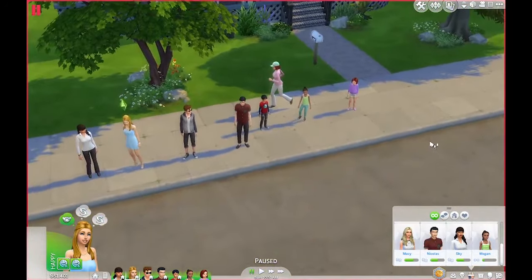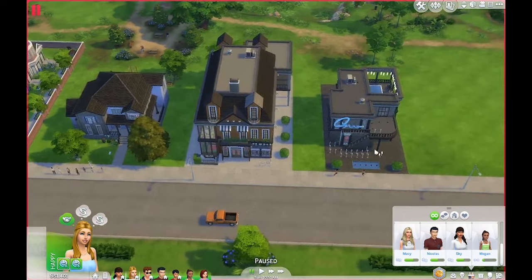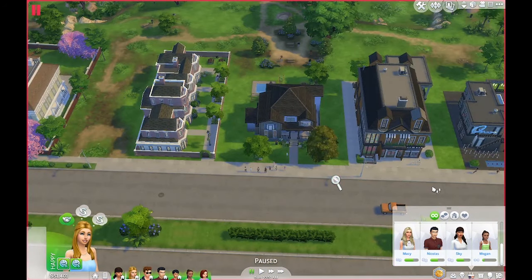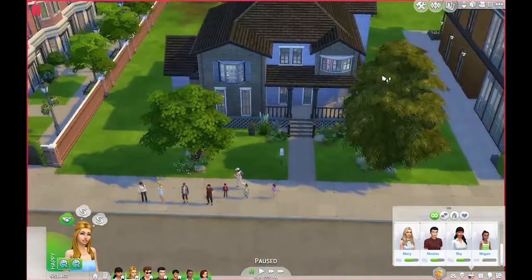Before I start, over here is a set of Victorian townhouses and I actually did a speed build on those, so comment below if you want to see that — it's already recorded. This is just a library from the gallery that I thought fit in with the rest of the buildings in this area, and I also built a nightclub lot, so this is kind of like a high street with a couple of houses. There's still an empty lot at the end where I might put a shopping district partway into the game.